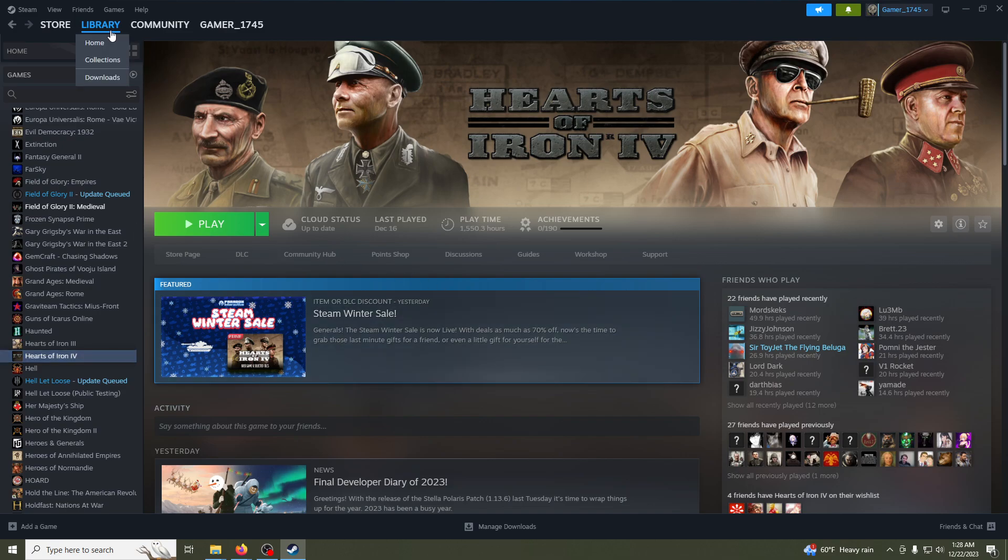Okay, you go into Steam here. You get to Hearts of Iron and come to the Workshop. This is really simple, and one of the questions was: what directory do I install it?